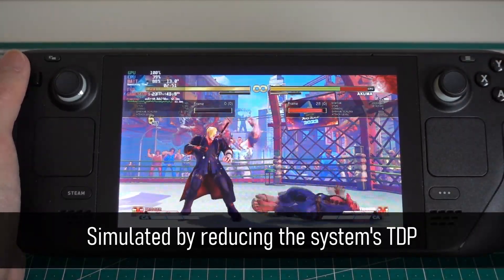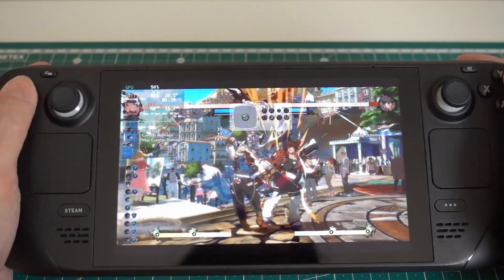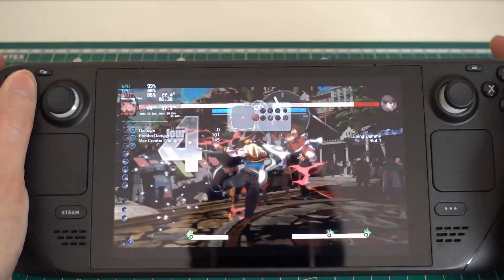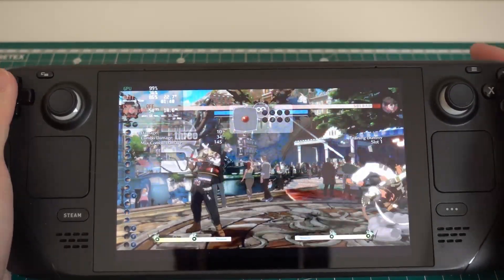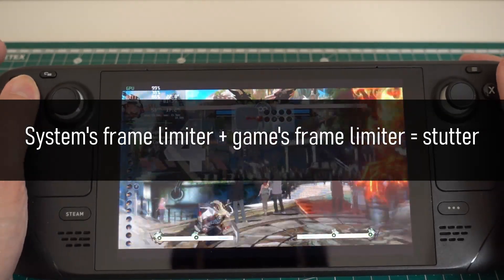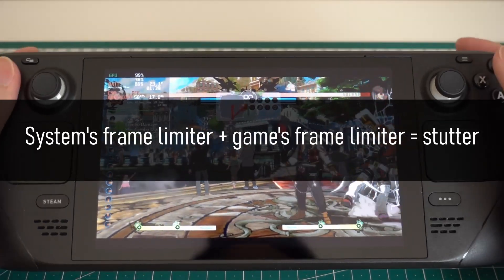Getting back to the Steam Deck, when the device first shipped, the FPS limiter in game mode maxed out at 60 FPS. When you're playing a game like Street Fighter V, this meant that two frame limiters are active at the same time — one from the game and one from the system — causing dropped frames and hence the stuttering.